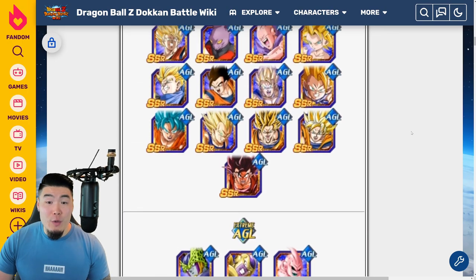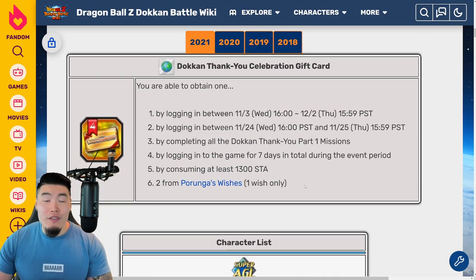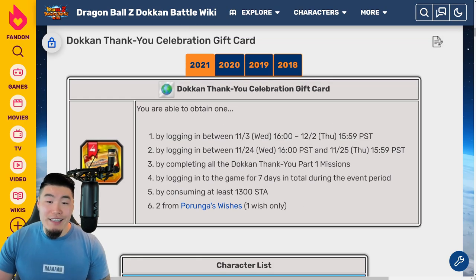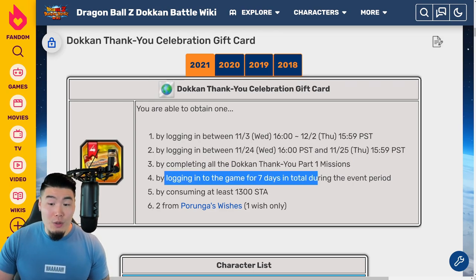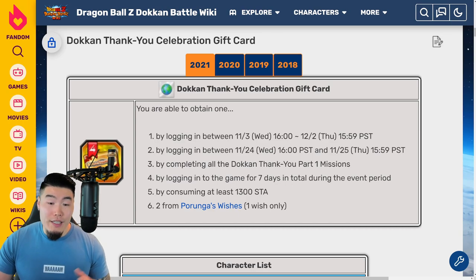Before we jump into it, let's quickly talk about how you can get your hands on all of the available gift cards. The first one you get by logging in after November 3rd — which is right now — so everybody should have at least one. You can get a second one by logging in after November 24th, a third by completing all the Dokkan Thank You Part 1 missions, a fourth by logging in for 7 days total during the event period, a fifth by consuming at least 1300 stamina, and finally you can get two from a Porunga wish — available once only. So in total, that's seven thank you gift cards.